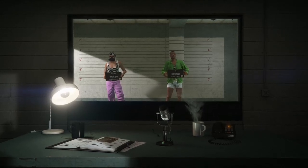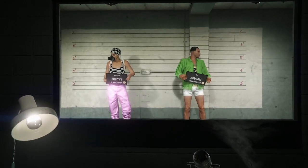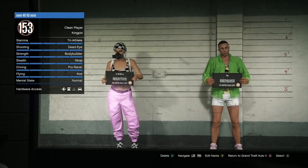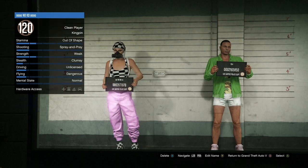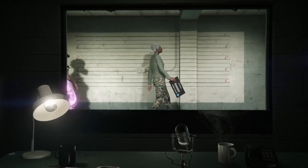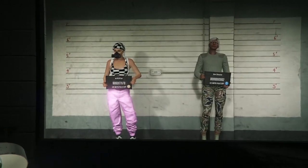Once you get in here, go over to your second character — the one with the outfit on — and delete them. Make sure you do not delete your main character by accident. Once you delete your second character, two new characters are going to walk in. From there, hit your back button — B or Circle — and it's going to take you into single player.